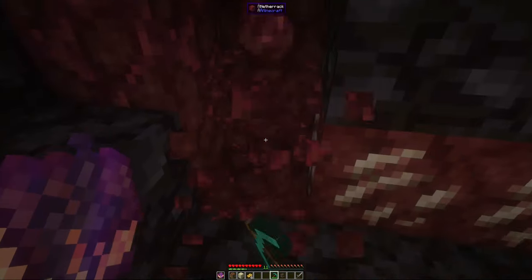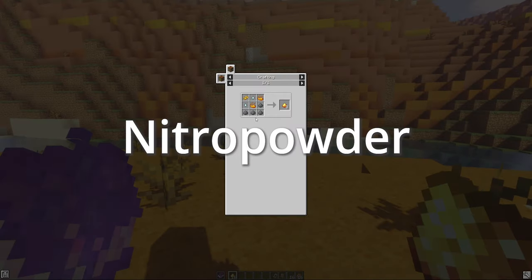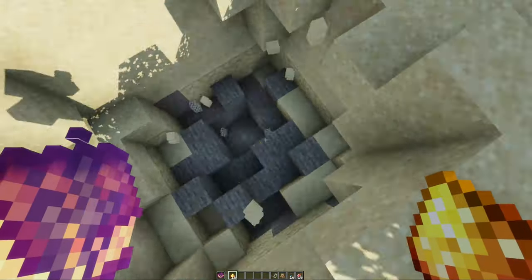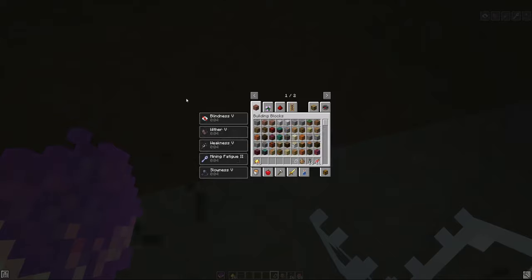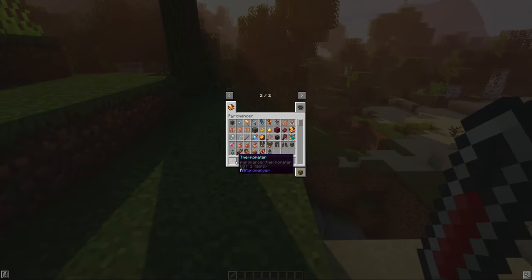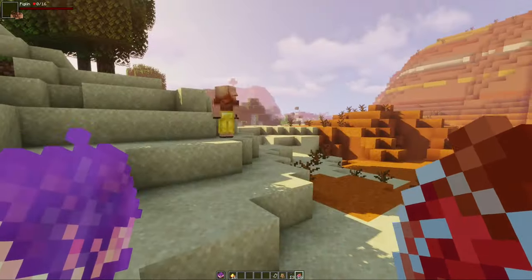Cinnabar ore generates in the nether and can be mined for cinnabar, which can be smelted into drops of mercury. Nitro powder is a craftable item that creates a large explosion when you right-click it. Drops of mercury can be used to create decoration blocks, a new trap item called the hog trap that will trap and damage anything that steps in it, and a thermometer which will tell you how hot a biome is. Bottle of Vapors is a throwable item that creates toxic clouds of vapors.